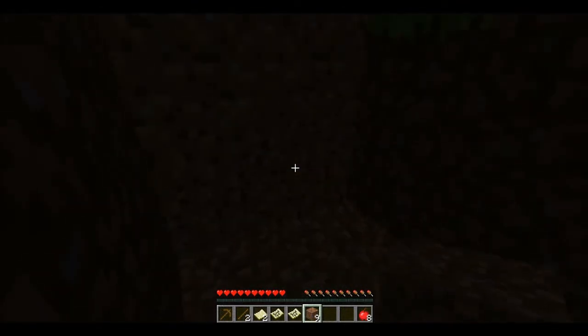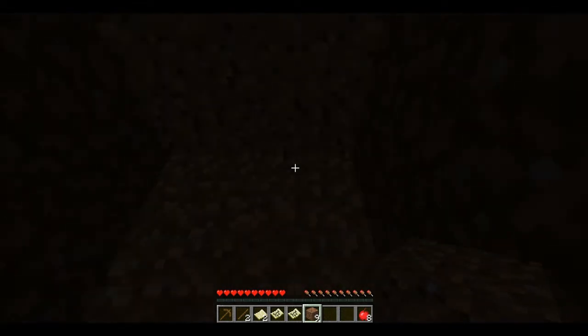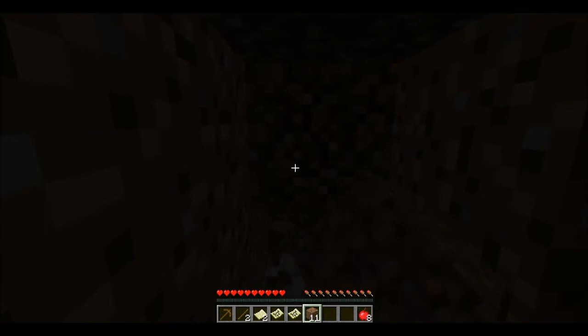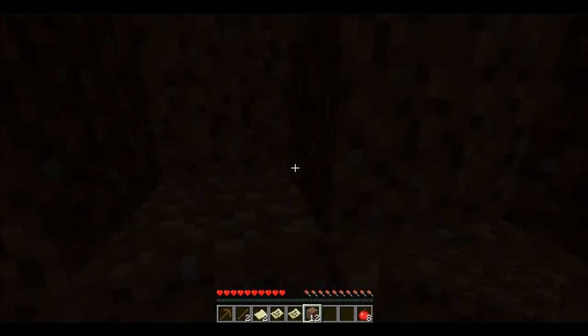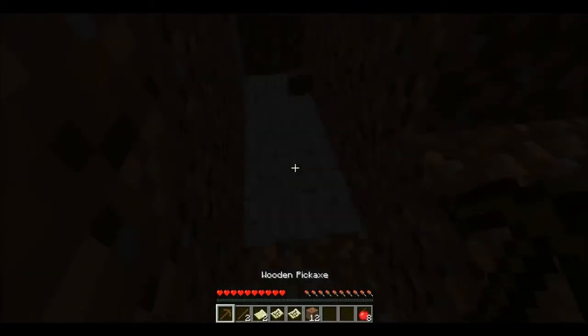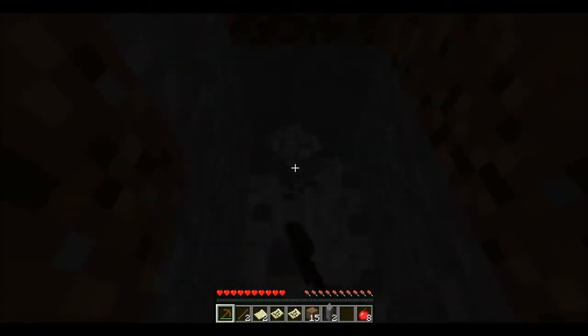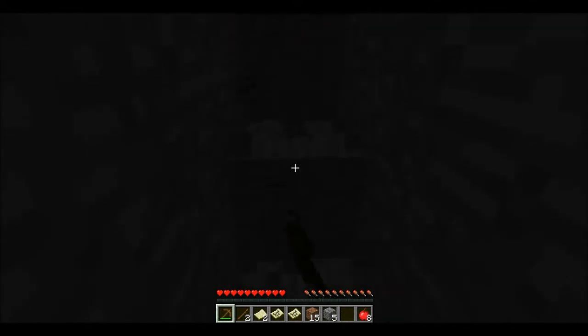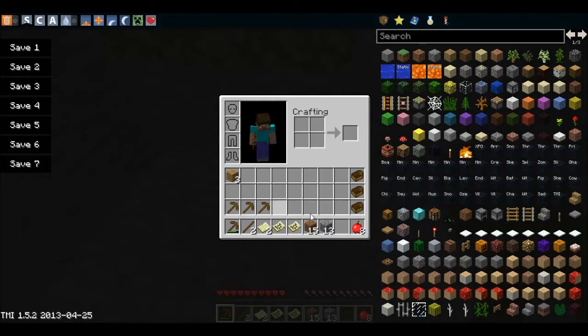I know you guys probably can't see that well — I can't either. Let's dig down and try to get some stone. We're going to get some stone and make a stone axe. There are trees all around us, so hopefully we won't get ambushed by any monsters. We can get some wood, use it with these wooden planks, make some charcoal and then torches and all that good stuff. I have an idea and that should be good.